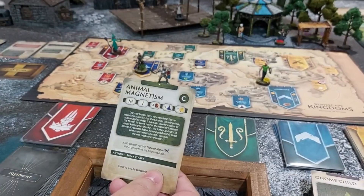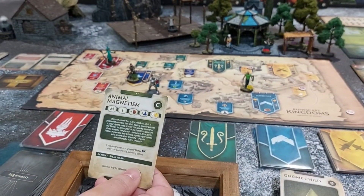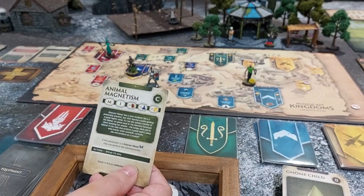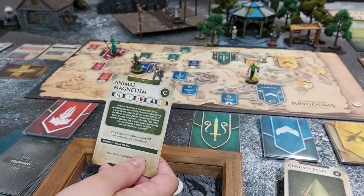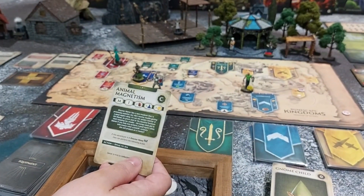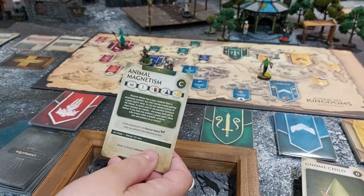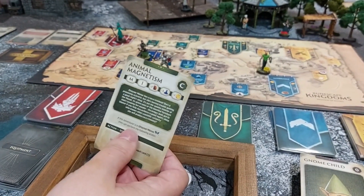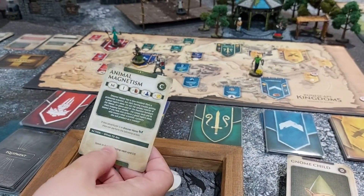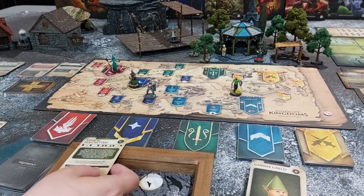Drainer Manor has a new resident — a promising scientist who's having trouble sleeping. It's not the spooky interior or haunted furniture, it's the lumpy beds. If you help Ava get a good night's sleep, who knows what scientific curiosity she'll produce as a reward. If this adventurer is in Drainer Manor, they can speak to Ava by collecting Vault Card C-13. I'm going to take that quest.